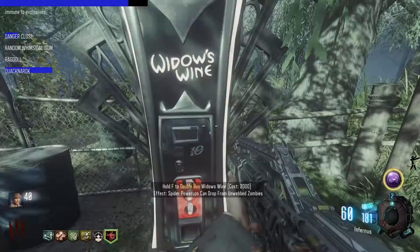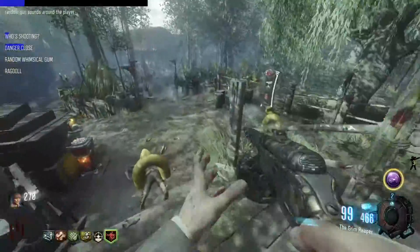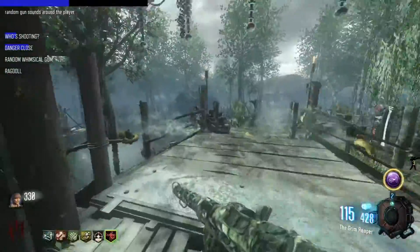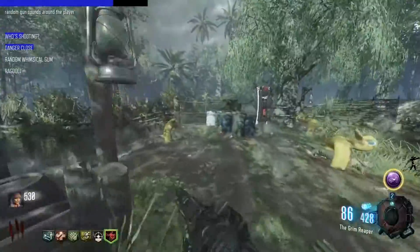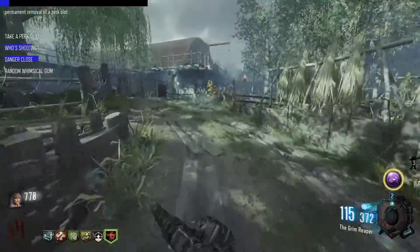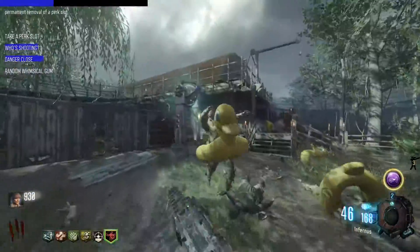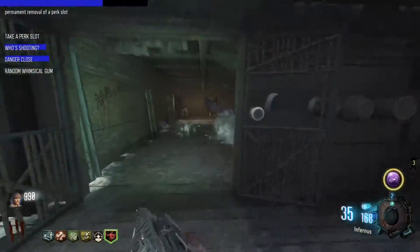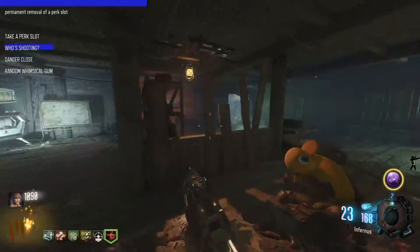Maybe extra grenades, I don't know. Spider powers could drop some unwed zombies - nice. Random gun sounds - okay, so I'm a schizo right now. Let's go ahead and run through the rounds here, we got to get through this. I also don't know how many perks are on here - one, two, three, four, five, six. Current removal of a perk slot - I don't know if that counts. Does that mean you lose a perk?